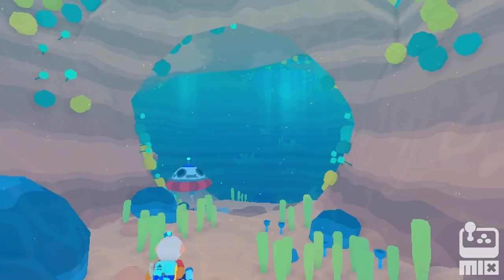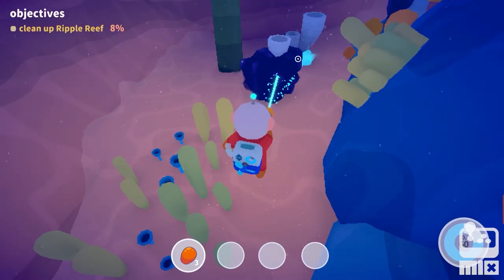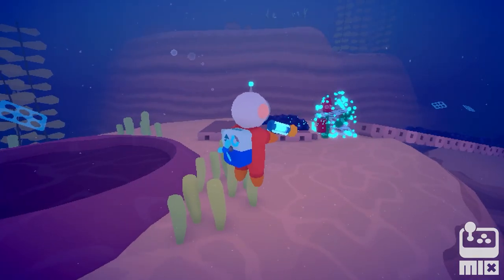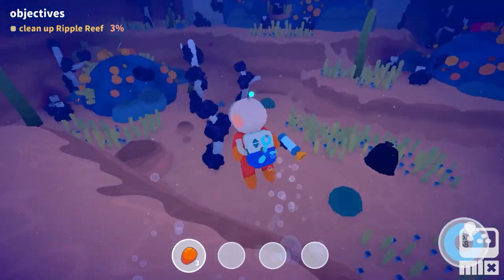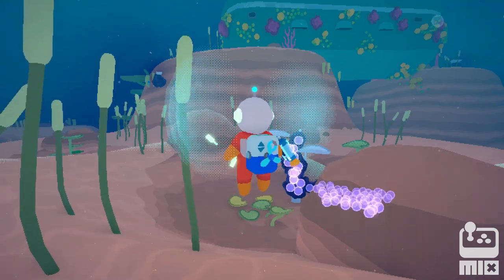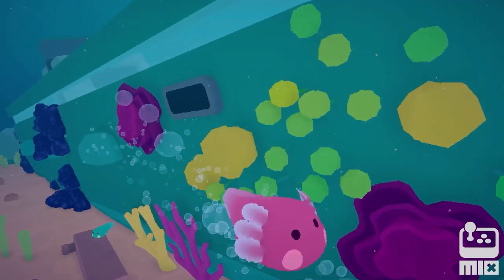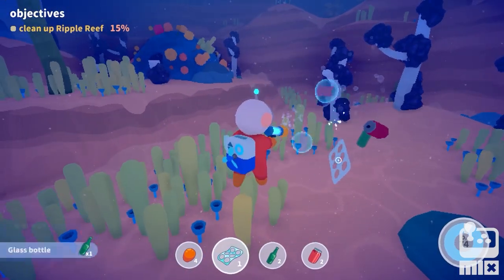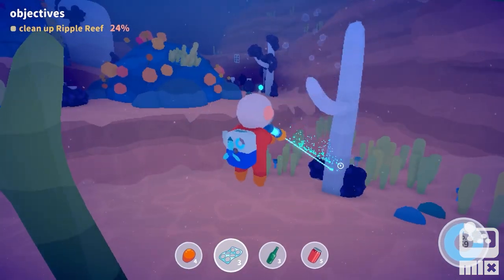You begin your Lodlnaught adventure near Ripple Reef, a shallow coral reef area where you can get to grips with the basics of cleaning up — picking up cans, bottles, and six-pack rings, and using your bubble gun to zap the toxic sludge off surfaces. You also have a handy scanner to pinpoint hard-to-find pollutants. Cleaning an area causes plant life to flourish. The team have spent a lot of time tweaking the zapping mechanic to make it feel as satisfying as possible — think of it as a power wash swimulator.